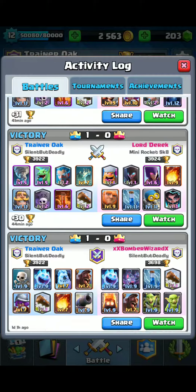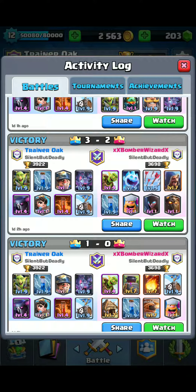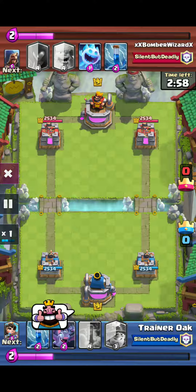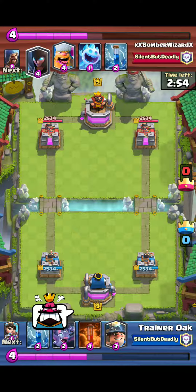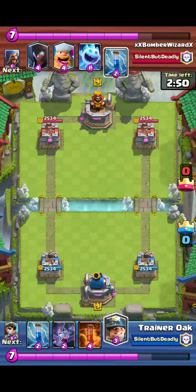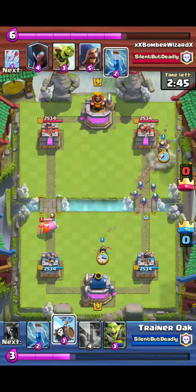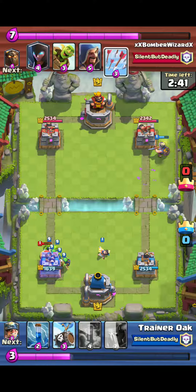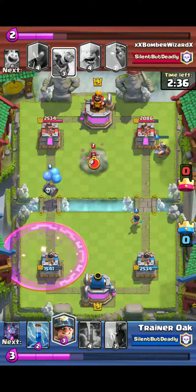First off is the Hog Rider. The hit speed increases from 1.5 seconds, so it will be a tad bit slower. In addition, the first attack becomes 0.1 seconds slower, which means that if the Hog Rider reaches your tower, it's going to initially attack within 1.7 seconds. After that, it's going to do normal attacks at 1.6 seconds. It's kind of like the Royal Giant where they added the 2-second load time, except the Hog Rider isn't going to load.